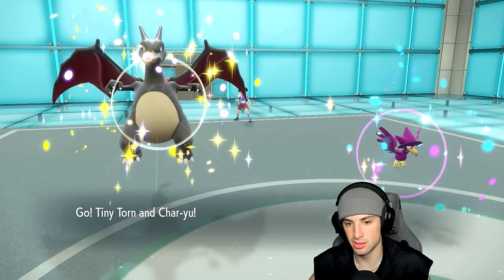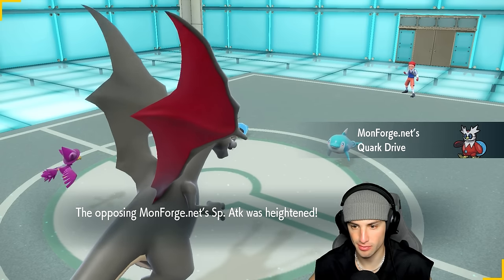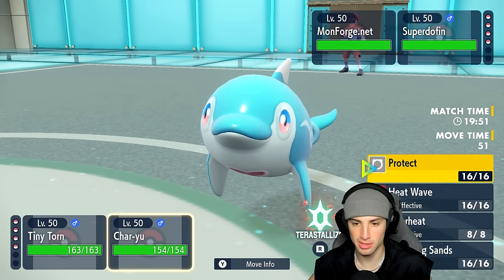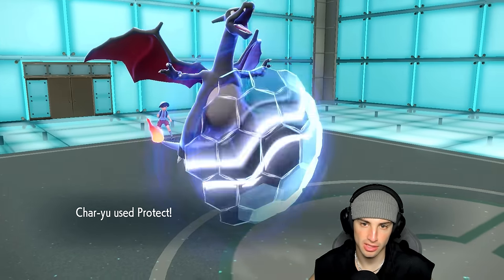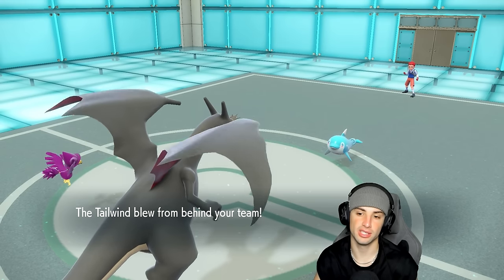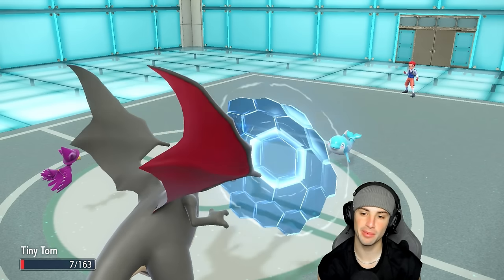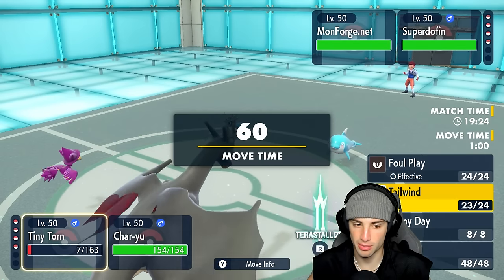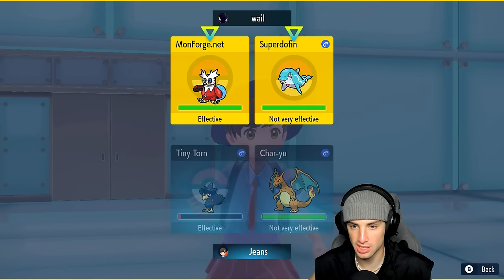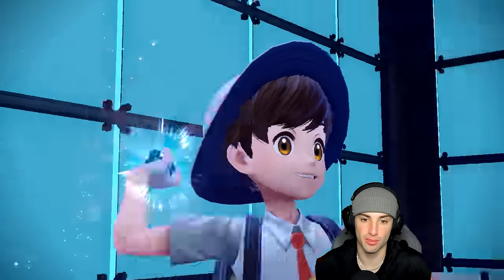Iron Bundle and Palafin come out — do I set sun turn one or set up Tailwind? I think Tailwind is a little more important here. I'll Protect Charizard and set up Tailwind. Palafin goes for Freeze Strike — Murkrow can probably soak that. Palafin goes for Flip Turn, so I get off Tailwind! From here I'll go Sunny Day to lock in the sun, and then go for Fire Tera Heat Wave to do some nice damage to Palafin and hopefully KO Iron Bundle.